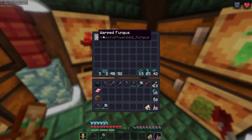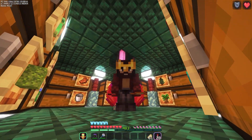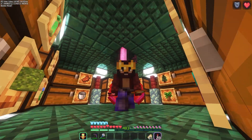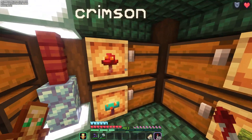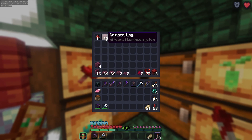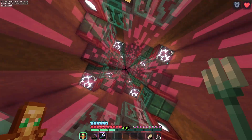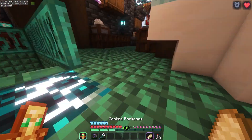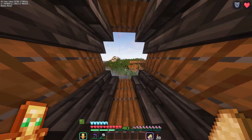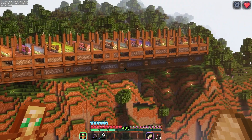We can't do crimson or warped wood either, and going into the nether and mining this stuff out takes quite a bit. I do like shroom lights a lot, so we're going to be working on a farm for those. These nether wood types — they're stems, not logs, though Vanilla Tweaks changes it to logs, which gets me so confused. Anyway, we're going to be putting it right over here.